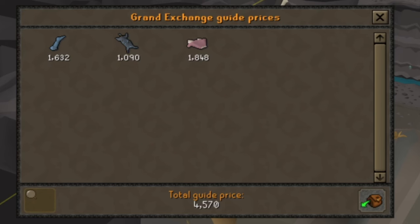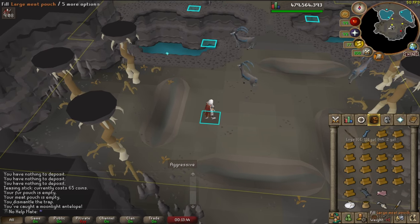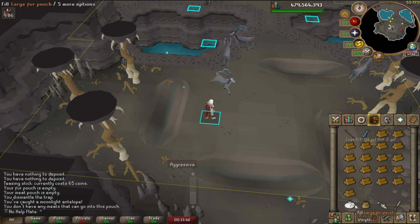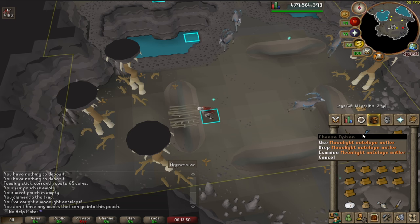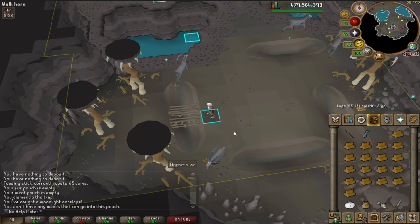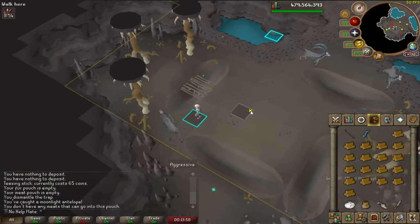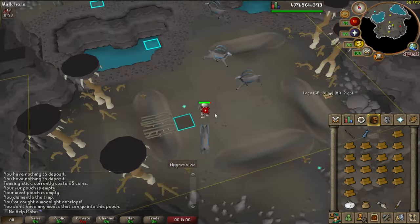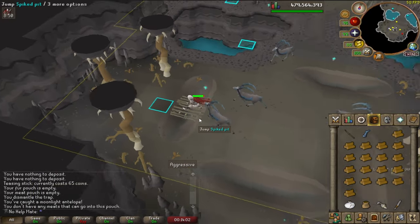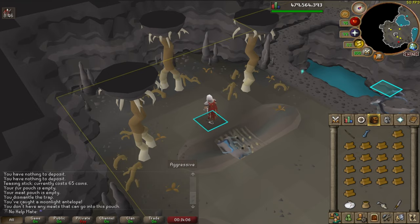From that catch we got 4.5k which isn't bad. If you have the large fur pouch and the meat pouch, you can fill both of these up and continuously keep hunting. You can even use a chisel on the antlers to make them stackable, but I'm going to bank them for now. I'll do this for about 15 to 20 minutes to see what the experience rates are like and whether I overall like this method.